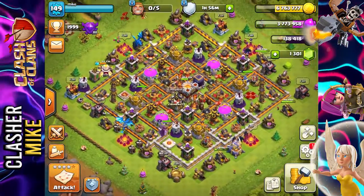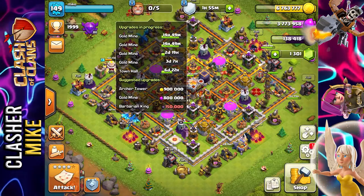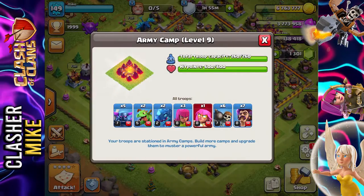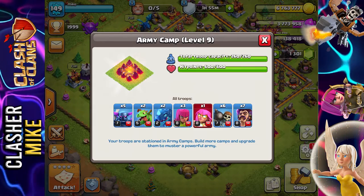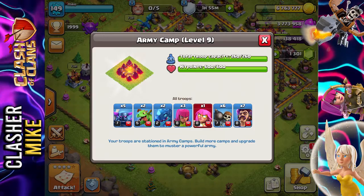For today, we want to get a couple of attacks done. We do have all of our builders used up, building and upgrading some stuff. So let's hop right into a match. Here's my troop setup: 5 PEKKAs, 2 baby dragons, 2 electro dragons, 3 archers just to save some space, 1 super archer, 6 wall breakers, and 7 party wizards. Let's hop right into a match.